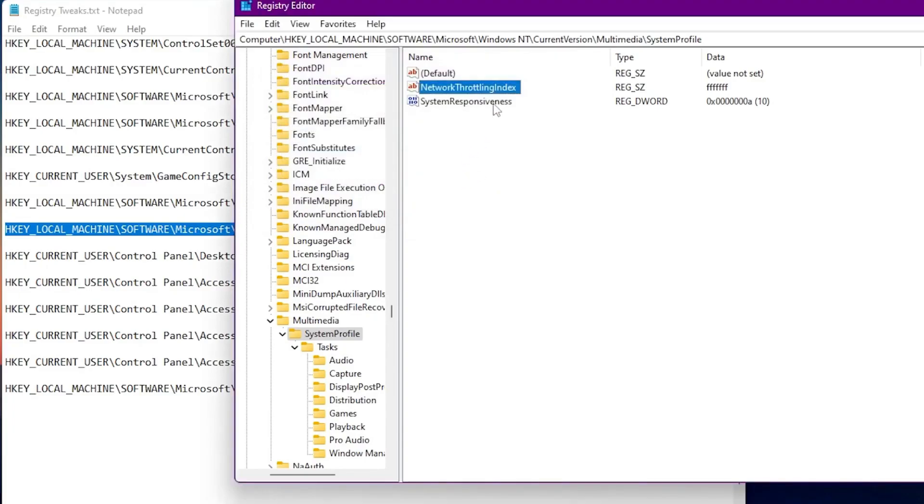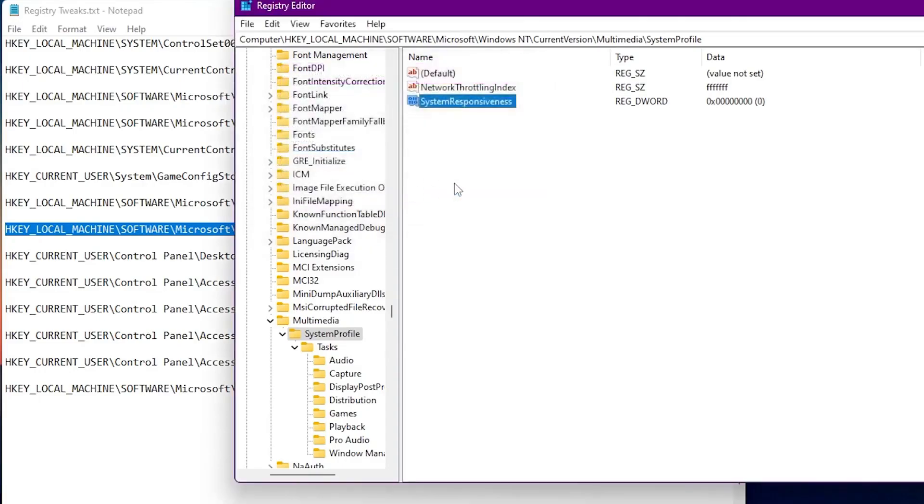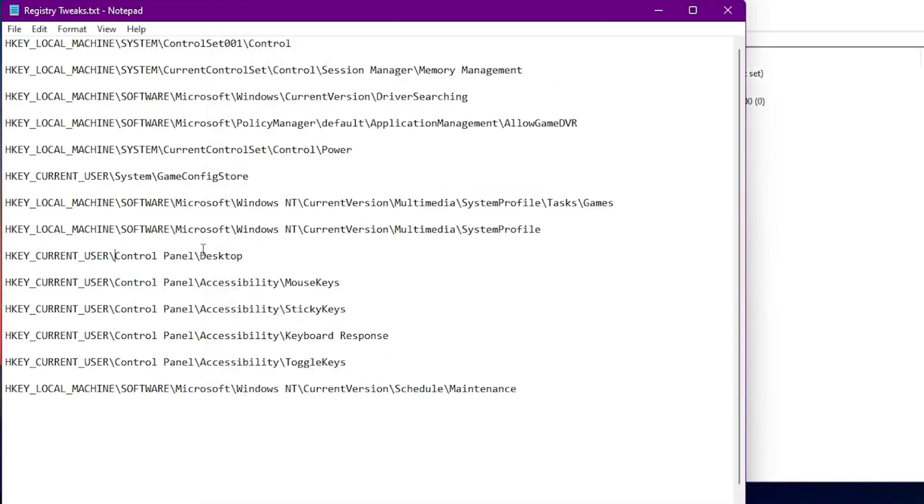For system responsiveness, go to Modify and type '00000000' (zero eight times) into the value data. Click OK and this tweak is complete.